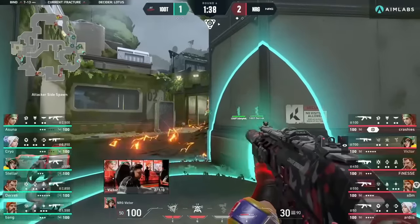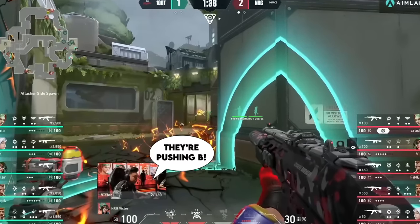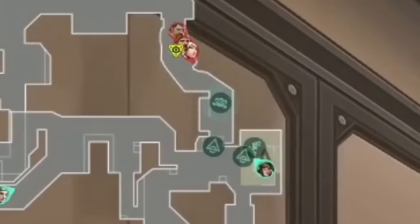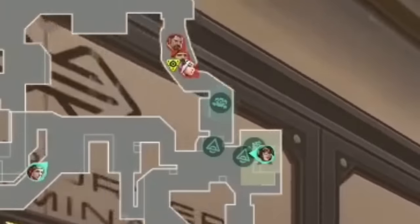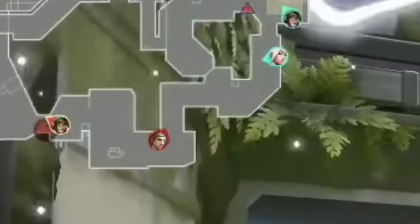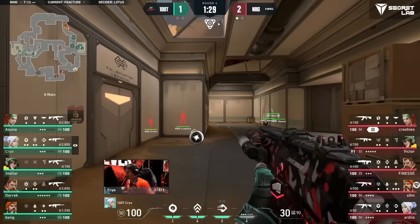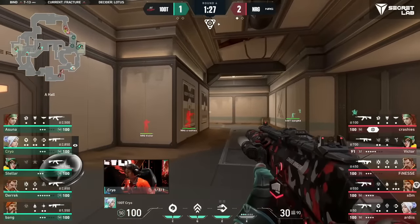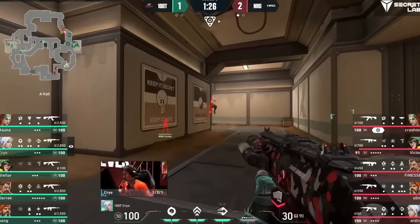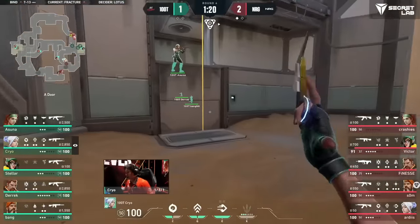100 Thieves open the round with a Brim smoke for B main, a fault line, and a guiding light. Victor spots all of this, so NRG save their utility and contact up Dish since there's a pretty low chance defenders are going to be here. FNS saves his fault line too. Crashies gets info with his flash and knows someone is in A main. So he waits for his Dish teammates to get closer, then goes for a jump spot. He sees Cryo pushed up this far, so he pops his Seekers, and his best friend follows close behind.